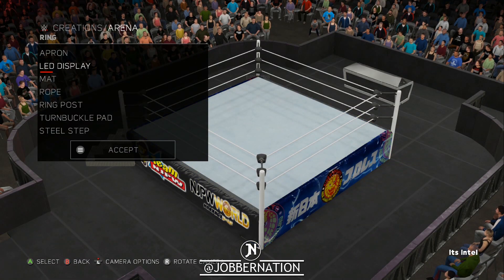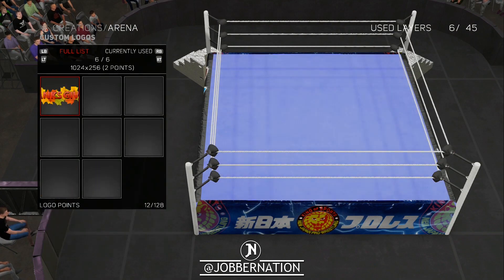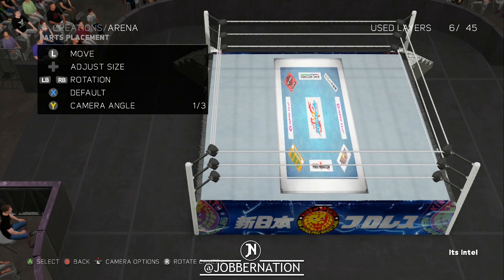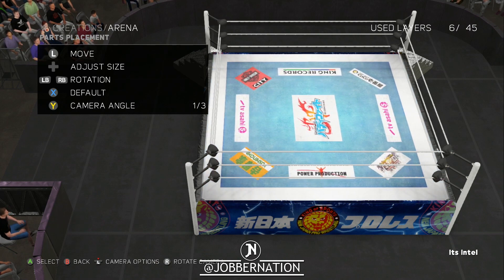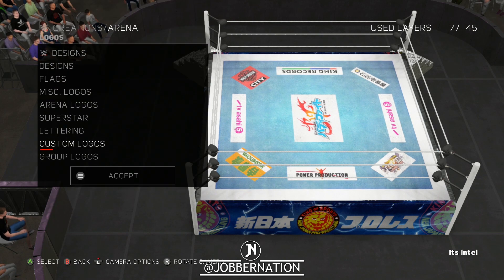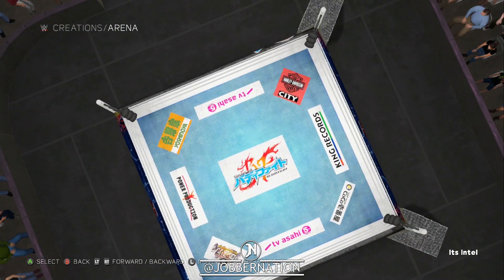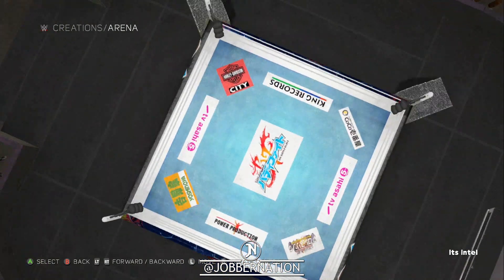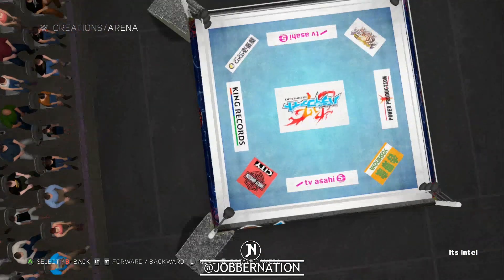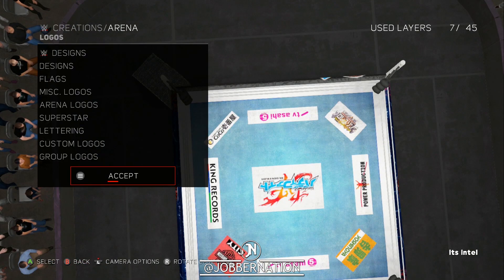Oh yeah — let's please ignore my Randy Savage. This is cool too — this is why this game is just the best thing. Somebody uploaded this thing; you just stretch this bad boy out. I want to go a little bit further. Now you've got the New Japan Pro Wrestling ring mat. Look at that! I see Harley Davidson on there — and TV Asahi, which I've definitely seen before. I don't know what King Records is, but I definitely recognize TV Asahi.